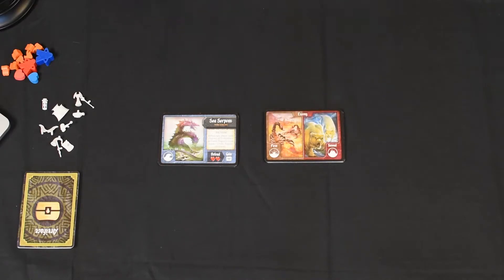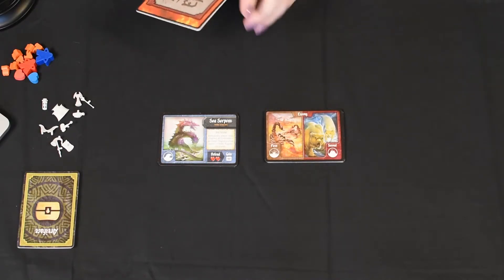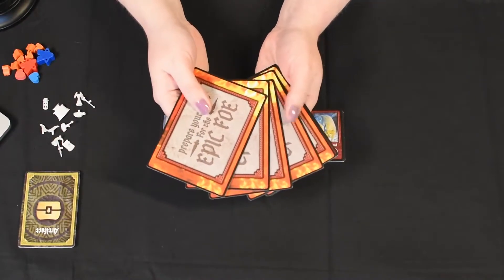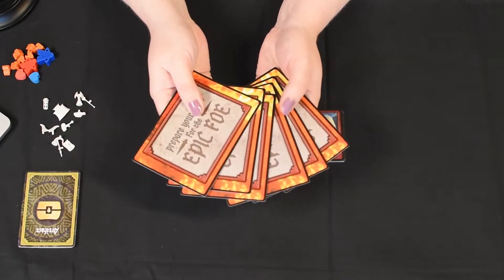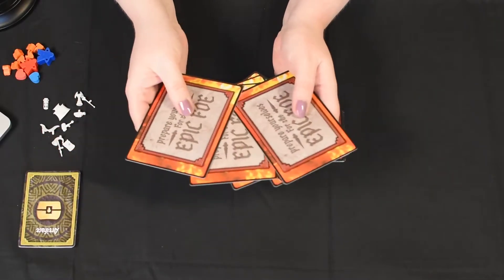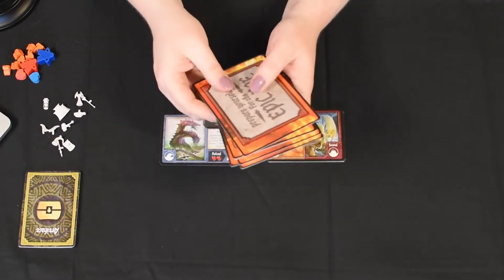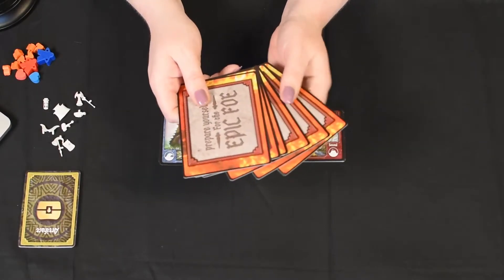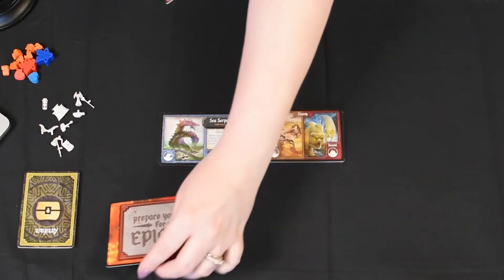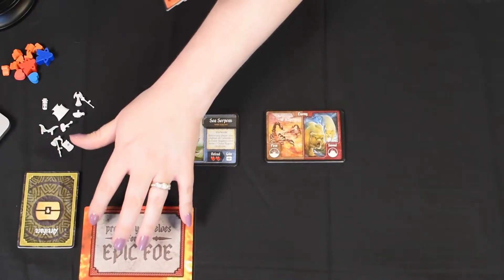The first thing that we need to do is select an Epic Foe from our deck, completely at random. Let's go with this one right here. We're not going to reveal it — we're going to keep it off to the side.